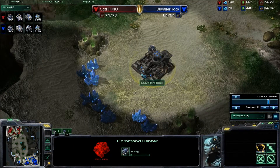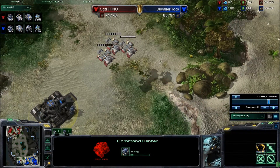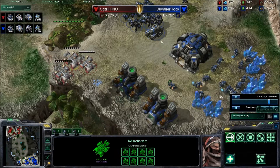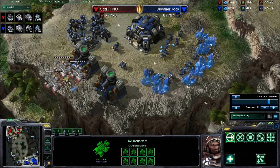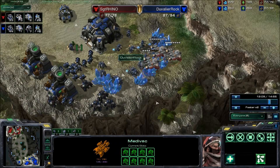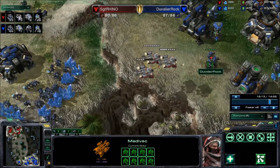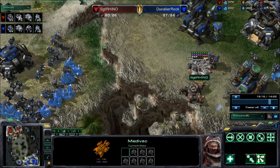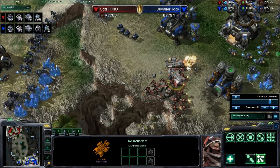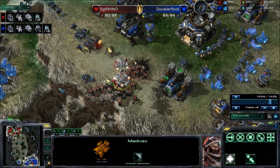Doobler Rock is doing a third expansion. For whatever reason he feels he needs to capitalize. Sergeant Rhino is getting ready to do a drop — forget about the third expansion, let's bypass that and drop on the second, go for the mineral line from the get-go. I tried to drop but he kind of followed me, so I just said forget it and dropped it on the turret to try to take it out.